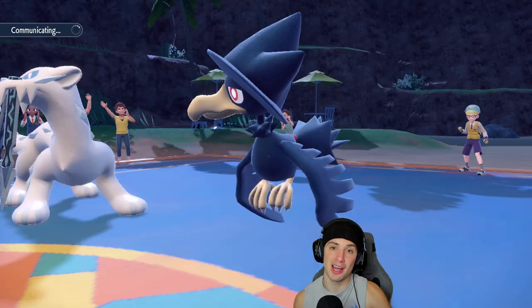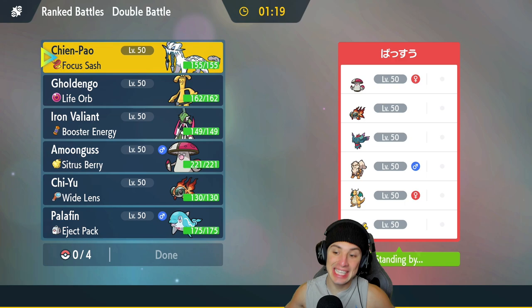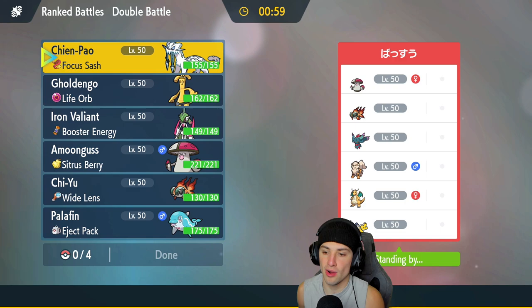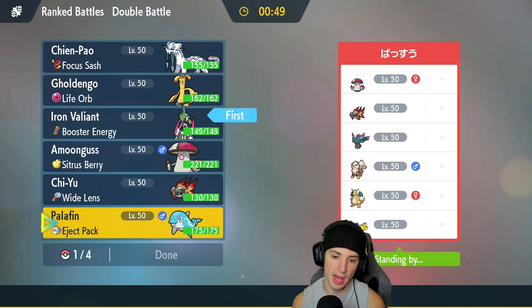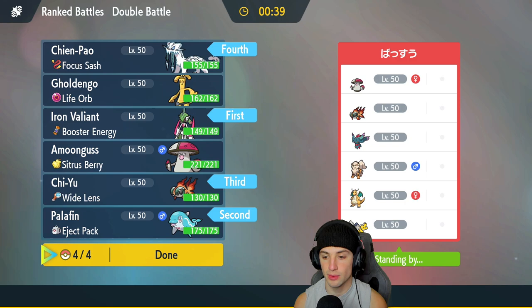Final match coming at you guys and I need to grab a win here. Never went 0-3 on a recording ever, so now's not the time to start. This opponent has Chi Yu, Fluttermane, Arcanine, Dragonite, Iron Hands, and Amoonguss. Valiant's going to be pretty solid here all around. I'm going to end up leading Valiant. I kind of want Palafin again — so I'm going to go Palafin, Valiant, and Chi Yu. Do I go Golden Go or Shen Pao? I really like Shen Pao — he's super effective on Amoonguss and Dragonite, and we have the first turn priority with Ice Shard.